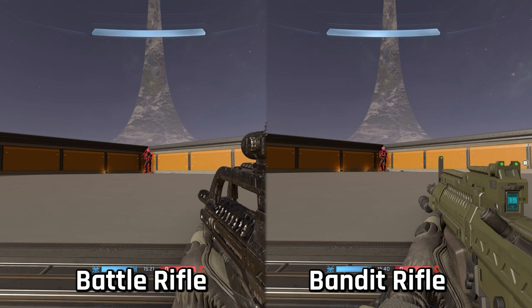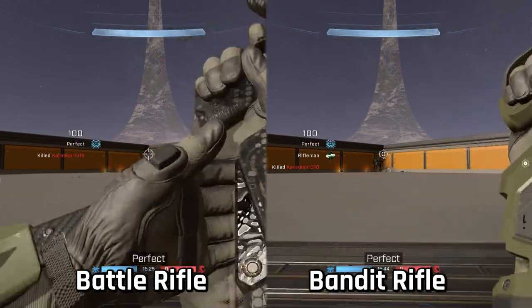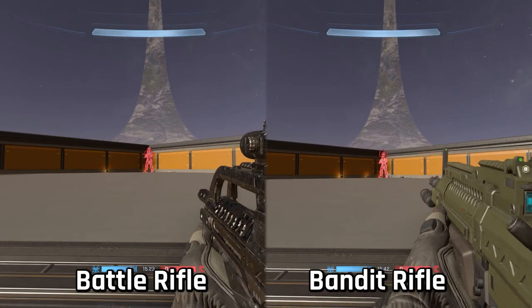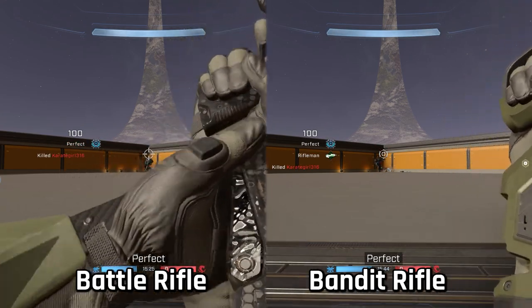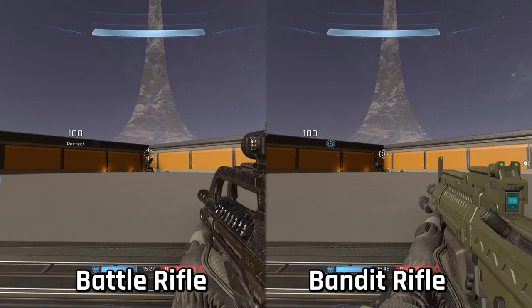The test everyone is really curious about is the optimal time to kill — how fast is the four-shot of the battle rifle compared to the five-shot of the bandit rifle? In my testing, the bandit rifle has a very slight advantage in time to kill over the battle rifle. Though honestly, the difference is so minute that in the heat of gameplay they're effectively the same, though the bandit does have a small edge if you're landing five shots as fast as possible.